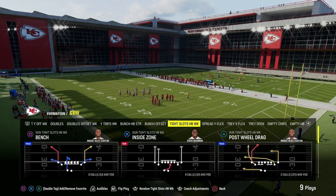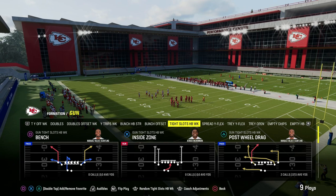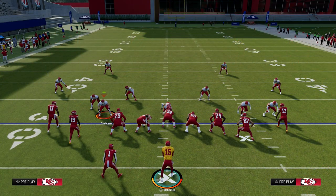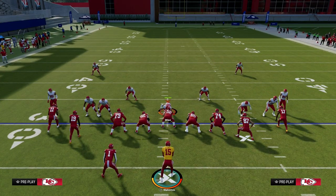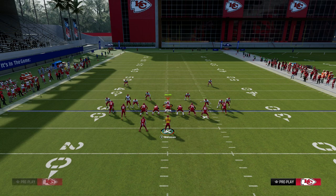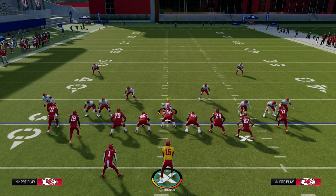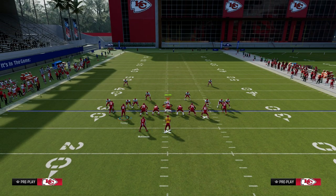We're going to be utilizing the play post-wheel drag. I think this is one of the best man beaters in the entire game, and this comes out of our Patreon. If you guys are not Patreon members yet, make sure to join. You'll get access to all of my Madden offensive and defensive e-books, as well as all of the updates to those e-books. We have an entire e-book based on the Cincinnati tight slots halfback week. I think it's the best offense in the game — just join the Patreon for $10, link down below.